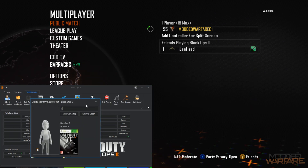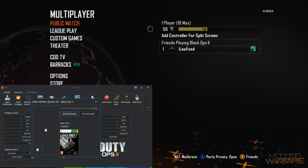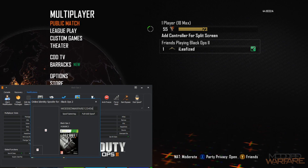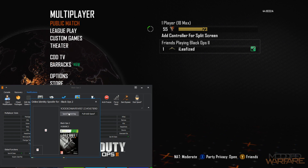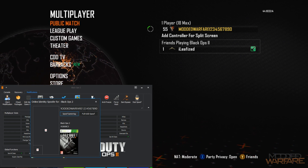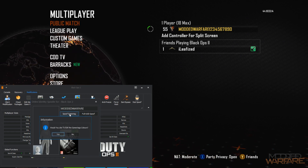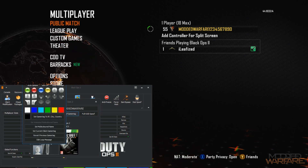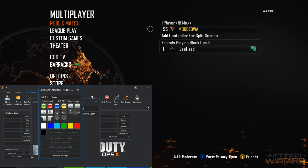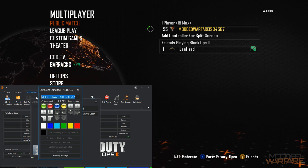Another thing we've added is 32-character gamertag support. I can set a really long gamertag - let's do 'ModdedWarfare1234567890' - that's way more than 15 characters and as you can see it sets in the game. You can also customize colors and use auto-update so whatever you type instantly adds in-game as you can see it updating there.